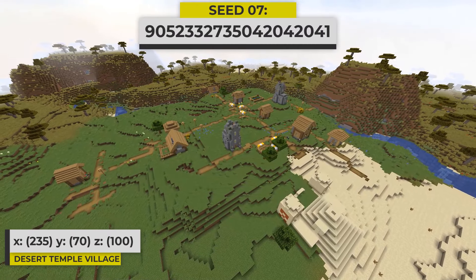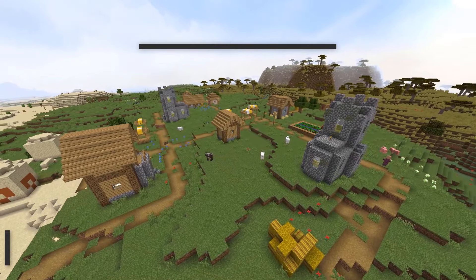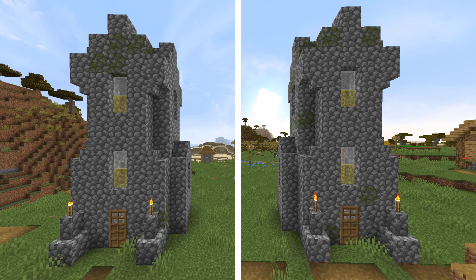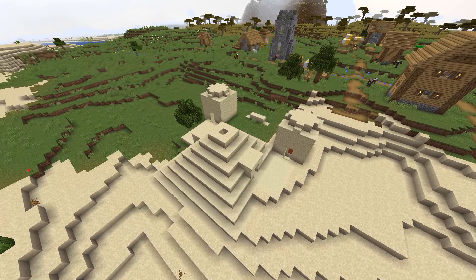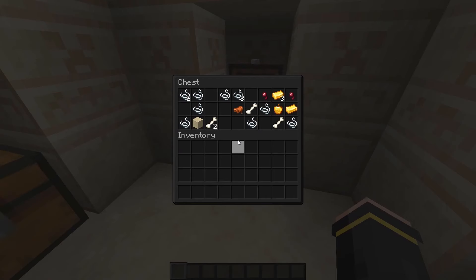Here is a seed that has both a village and a desert temple at spawn. The village itself isn't the most exciting — it has 10 buildings in total, which includes two different church buildings. The desert temple generates partly inside of the plains biome. Here is some of the loot that I found inside of the temple.